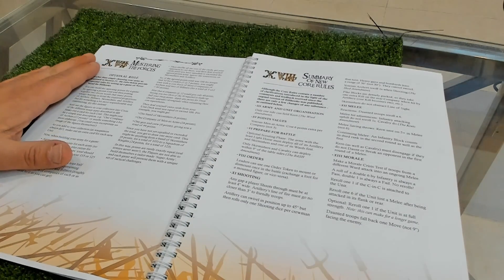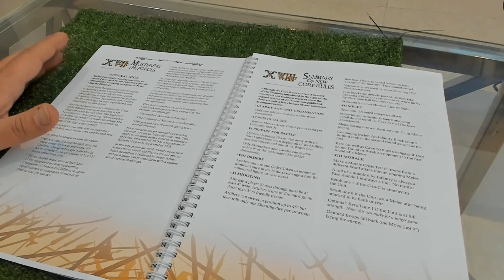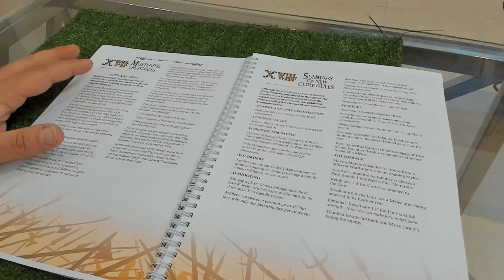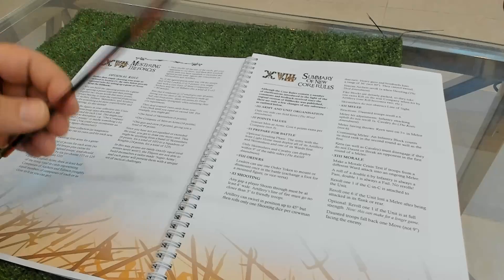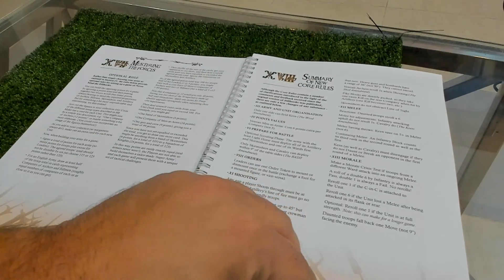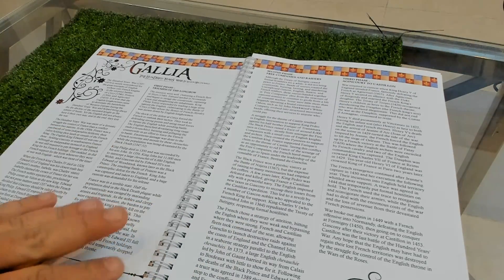Here is the Master Enforcers option - an optional rule. Rather than simply choosing your army as outlined in section four, these optional rules provide more ways of setting up the game. There is also a summary of new rules for new players, and for old players they can see the additions from the old rulebook.